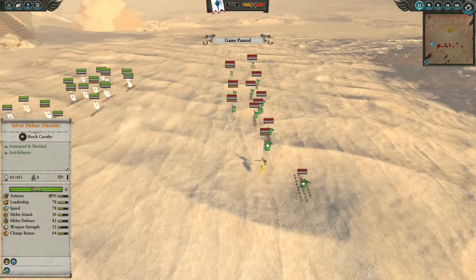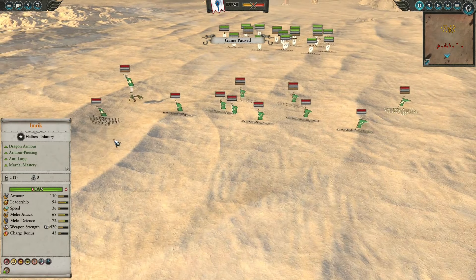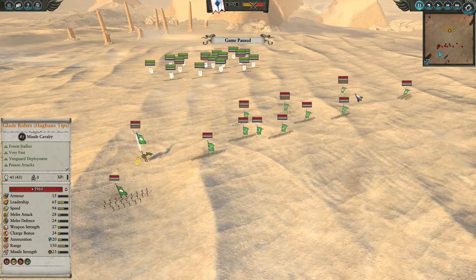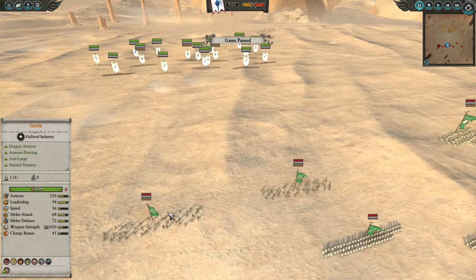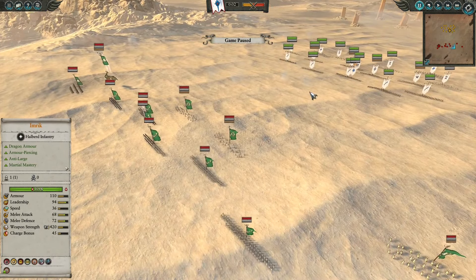For the Wood Elf army, we have a whole line of Eternal Guard — only Eternal Guard — because we have some very expensive mobility. A couple of Great Stag Knights on each flank, some Glade Riders with hackbane tips to provide skirmishing cavalry. In disguise, we have Sisters of Twilight on a Dragon, a very powerful mobile artillery piece and melee combatant. For ranged power, a couple of Waywatchers, and that's basically it for the army builds. Let's get the battle started and see how the lines perform.